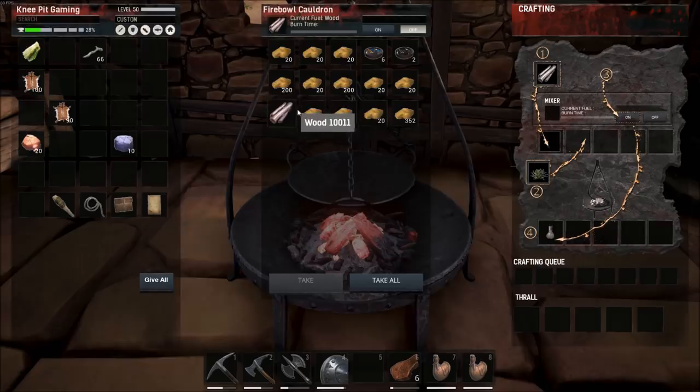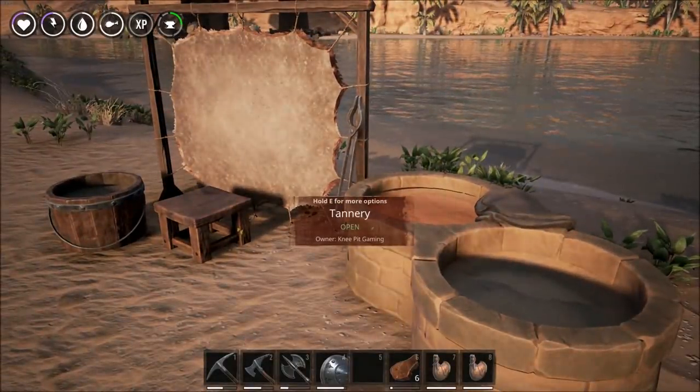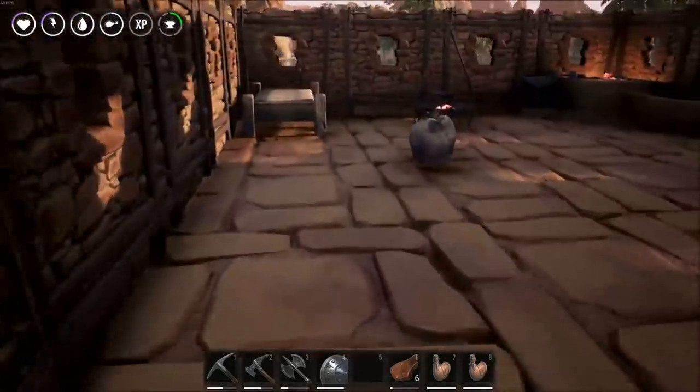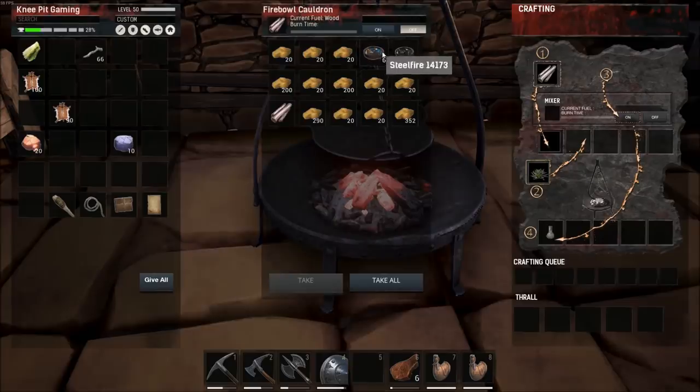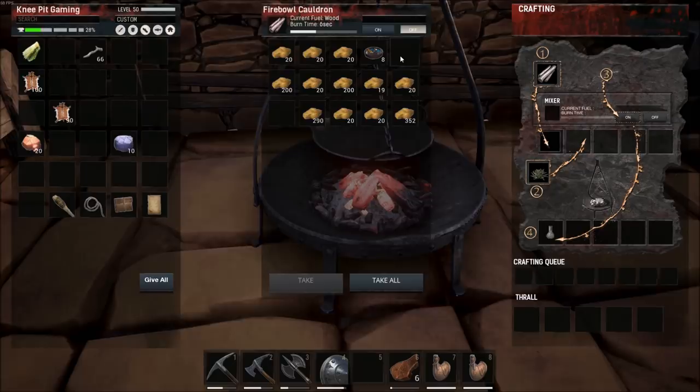Once inside the cauldron, we're going to fuel it with wood and we need two ingredients: brimstone and tar. If you're not familiar with tar, you get it from the tannery as you're tanning hide and turning that into leather — tar is a byproduct of that process. Once we've got our tar and brimstone, we put them in the cauldron and turn it on. The ratio is: one brimstone and two tar will give you two steel fire. That's the item you're looking for out of the cauldron.